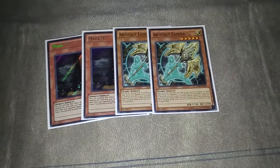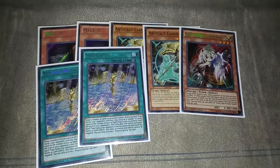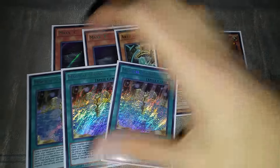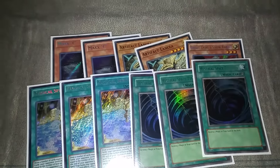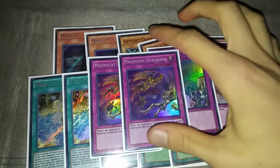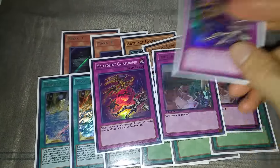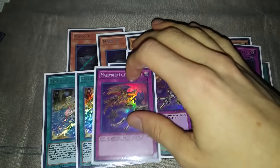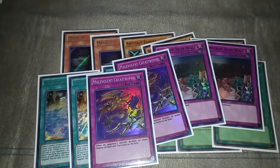Side deck was pretty thin. Two Maxx C that came out of the main deck, two Lancea, one Ghost Ogre that came out of the main deck, three Magical Spring — never really sided into those since this deck can't play Magical Spring very well. Three MST, two Iron Wall, and two Malcat. Malcat is one of my favorite cards in Volcanics — you set it alongside a Reload and a real trap, use the real trap to stop a play, and they walk into Malcat which triggers Reload and the Artifacts.